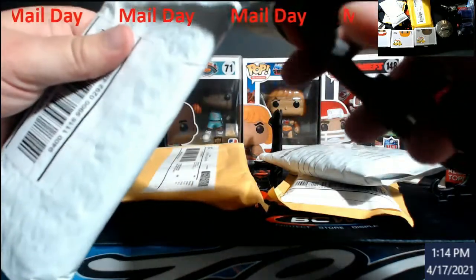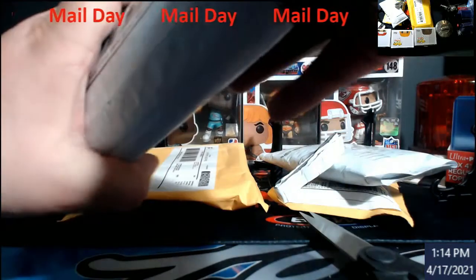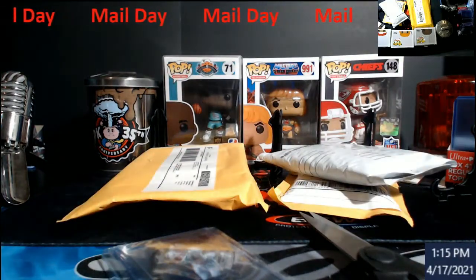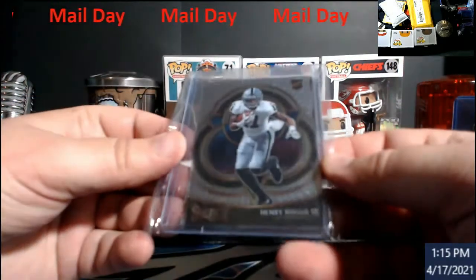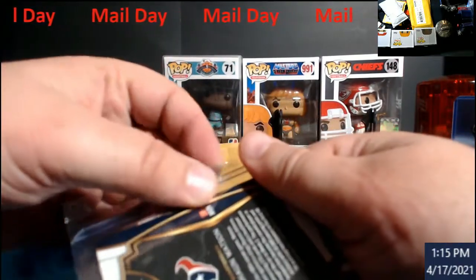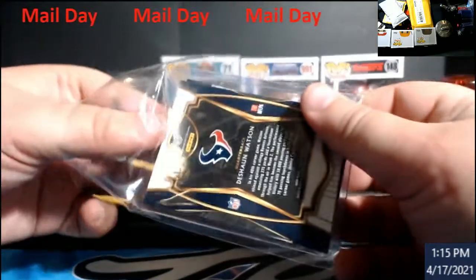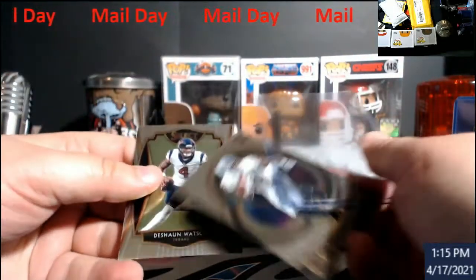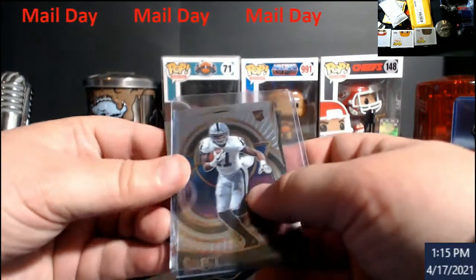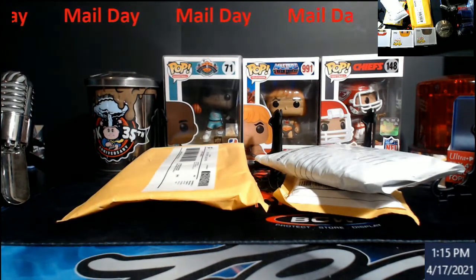I have no idea what's in this — this is like maybe a card or two from a Select break I was in. Henry Ruggs rookie. They even top-loaded it. Henry Ruggs and Deshaun Watson. I'll put those off to the side and see how well I did in that break.